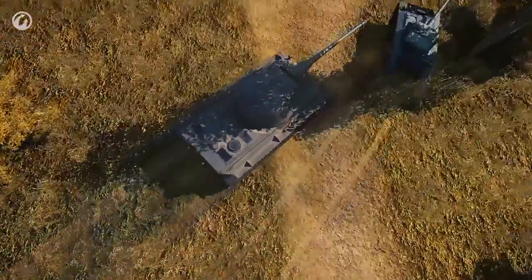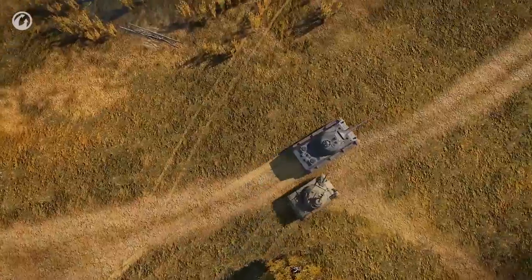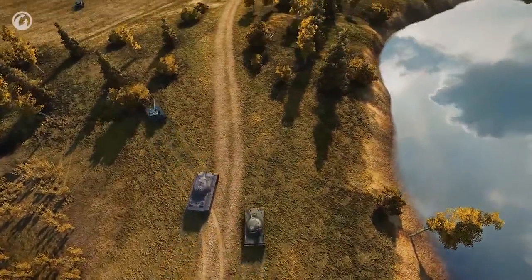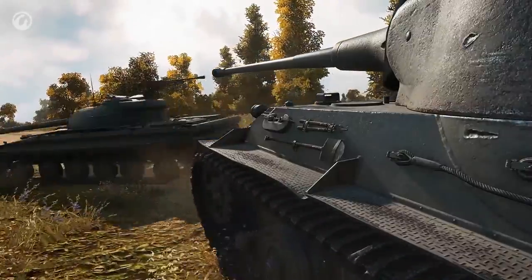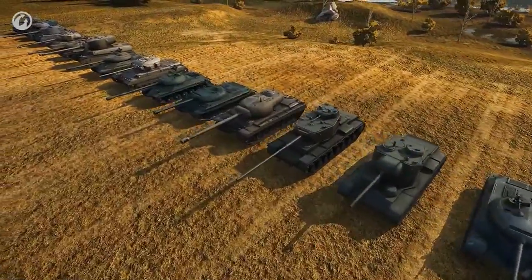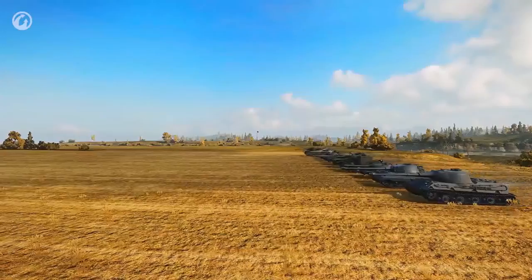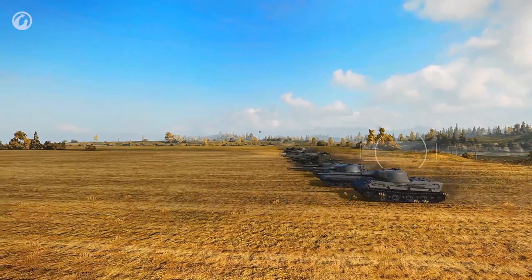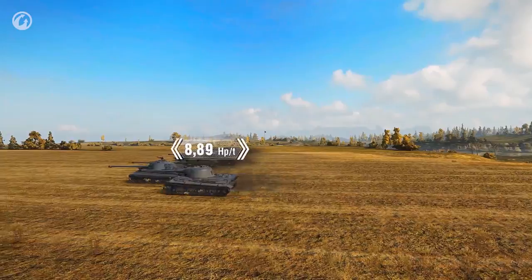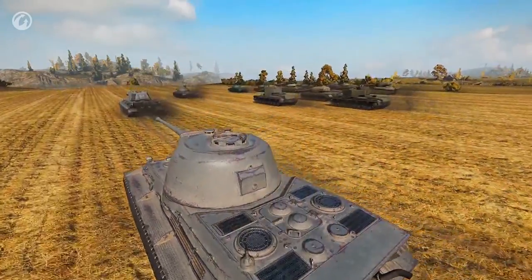But the gun needs to be placed in a fighting position, and that's not a simple task. The Lowe is heavy and slow. Although it has an 800 horsepower engine, that engine has to propel a 90-ton steel monster. Among all Tier VIII heavy tanks, the Lowe ranks last in power-to-weight ratio. Its maximum speed is only 35 kilometers per hour, so you need to think about what position to take and what game style to use at the start of the battle — it's very hard to change flanks mid-game.